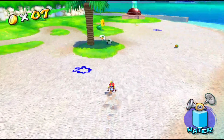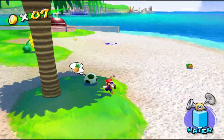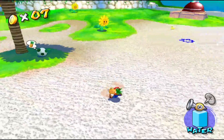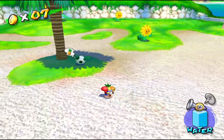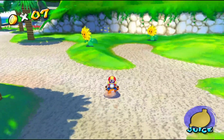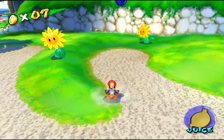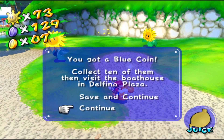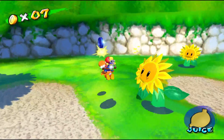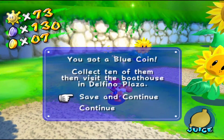Blue coin number nine can actually be retrieved from Yoshi. There's a pineapple — you just want to spray the beach until a fruit comes out. Since Yoshi wants pineapples, we give it to him, and there are blue butterflies here. Eat this one — blue coin number nine. And there's one more blue butterfly here — blue coin number ten.